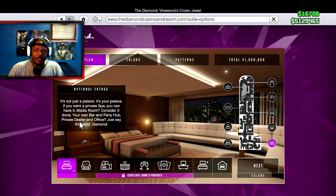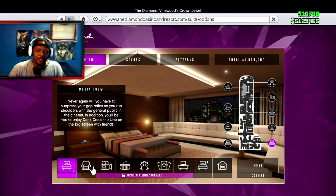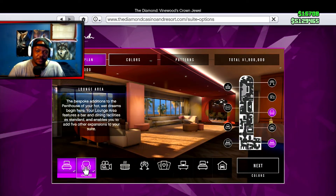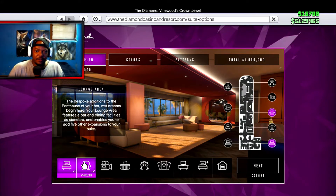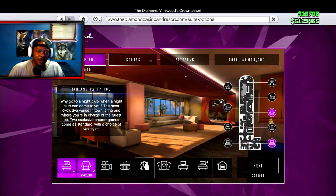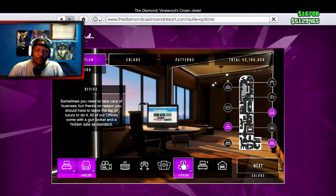This customization is pretty cool. You have to buy the lounge in order to unlock these options — the lounge costs $400,000. You can see your running total up at the top right. The lounge area includes some cool things: your media room, spa, bar, party hub, private dealer, and an office — which I know I'll need.